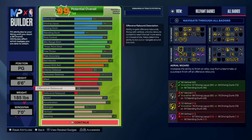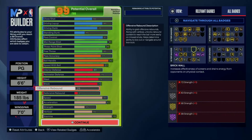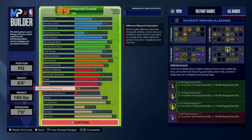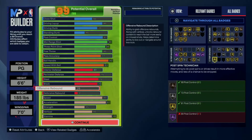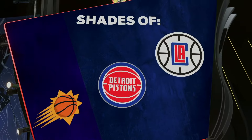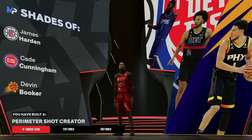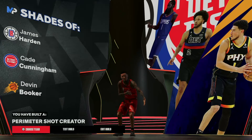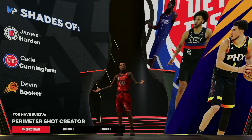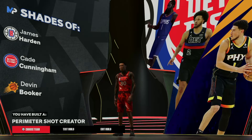So that way you get all of these gold and the Hall of Fame — well, you get Hall of Fame open looks. You get all the gold shooting badges, but you also get to be able to play some defense. We have gold post fade phenom and gold post spin technician. The build is pretty solid as a Devin Booker build. The comparison comes out to DeJounte James Harden and Cade Cunningham, so I think I did my thing on this one to come out to a Devin Booker build. It's a perimeter shot creator. I'm going to insert some clips in this video, and I hit a 3-star in the rec playing with randoms.